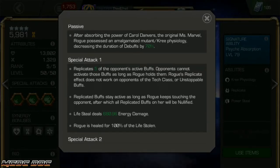Rogue deals just under 700 as a max 4-star, and you're healed for 100% of life stolen. This can be critical — it'll steal around 1,300 then, though that may be with class advantage. In addition to this, you will replicate up to 5 of the opponent's active buffs, things like Fury or Armor Up, as long as you keep touching the opponent. The only thing you can't steal is anything from tech opponents, so anyone you have class disadvantage on, or unstoppable. The replicated buffs have a short timer instead of the opponent's normal timer, and they're infinite — but you have to keep that timer from running out, otherwise you lose all the buffs.